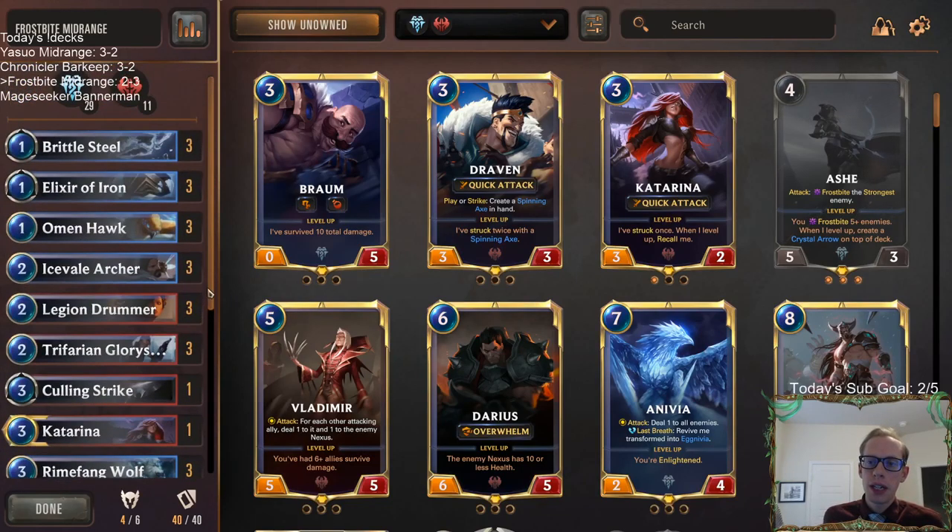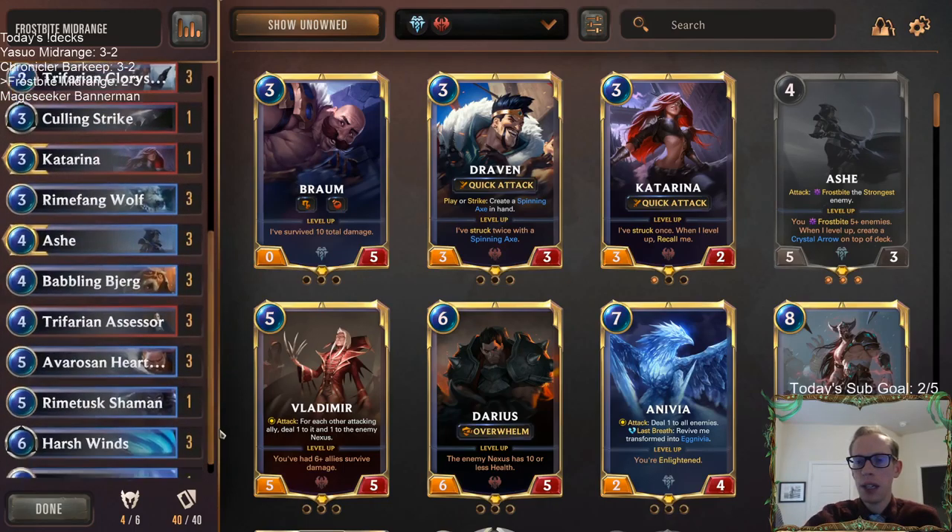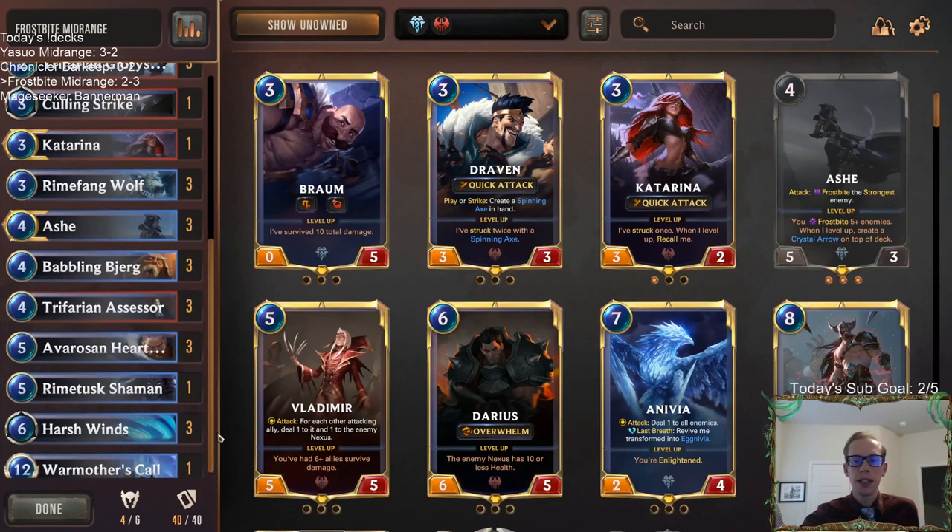Still a pretty good deck — we didn't have the best run going two and three. The last game it was my mulligan decision that really cost me. The match before that was a tough long drawn-out game I thought we were going to win; it was really back and forth and my opponent played well and took it down. This is a fun one to play — I really like playing Ash, I think Ash is a fun card to play.